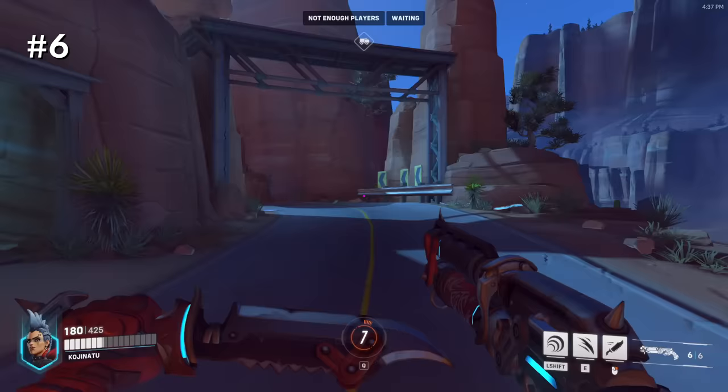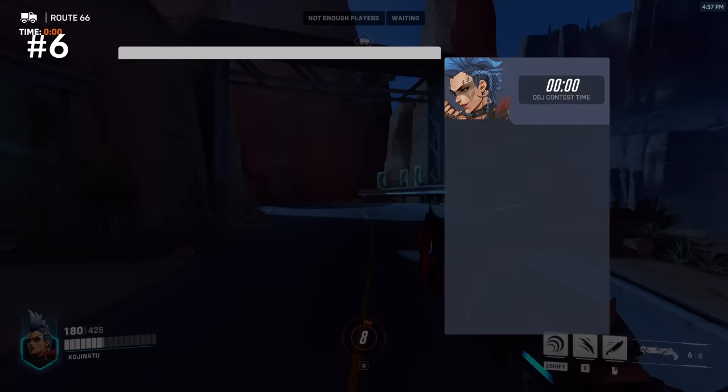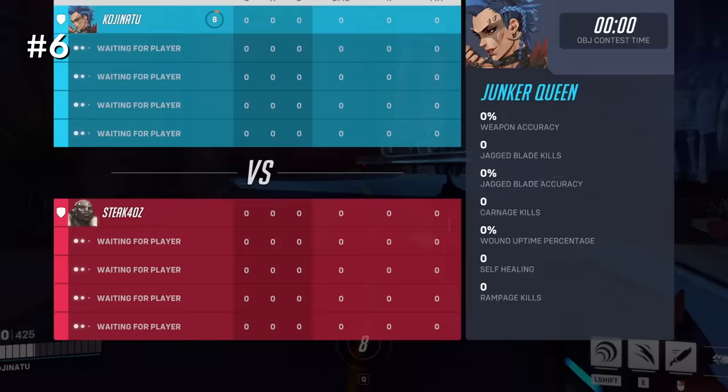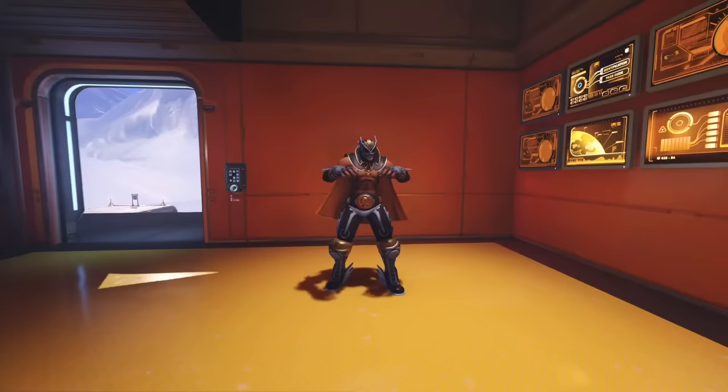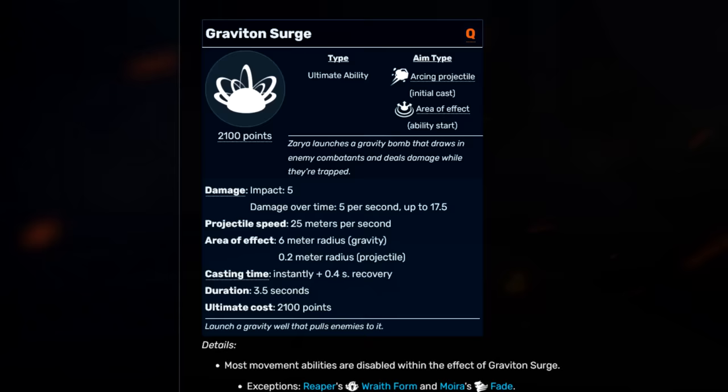For an advanced way to ultimate track, you can actually use the scoreboard. It's really easy when the game first starts when everybody has zeros across the board. Every hero has a set amount of ult charge points they need to build their ultimate, which is converted to a zero to 100% in the in-game UI. The exact amount of ultimate charge needed per hero isn't available in-game, and you'd have to look it up on the Overwatch wiki.